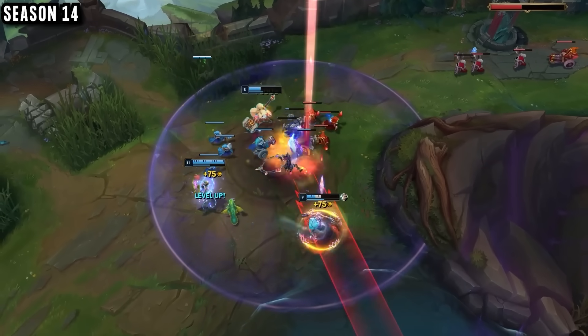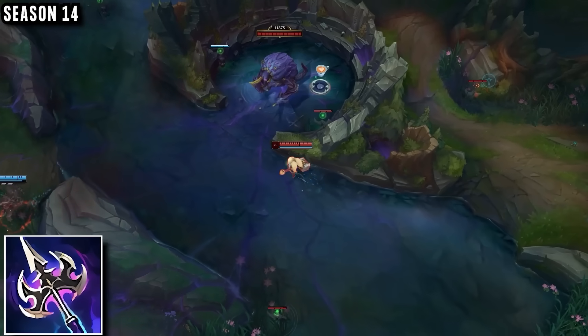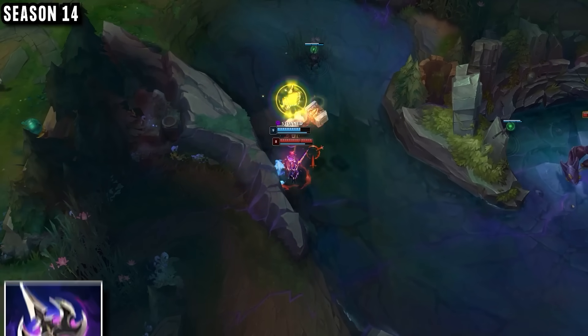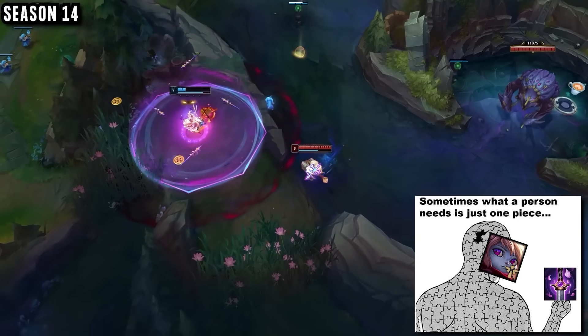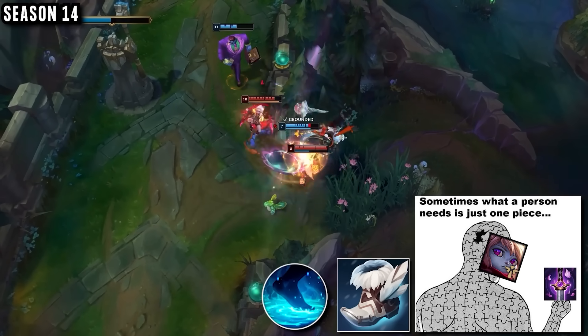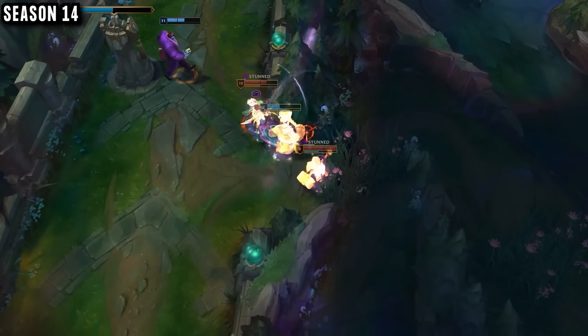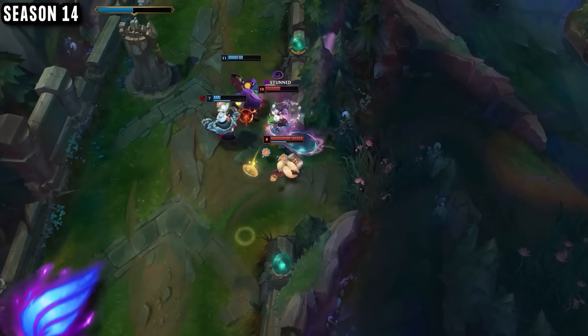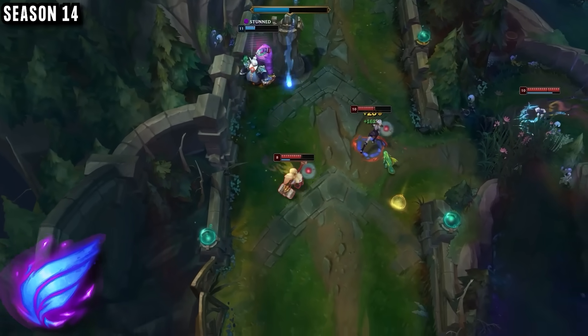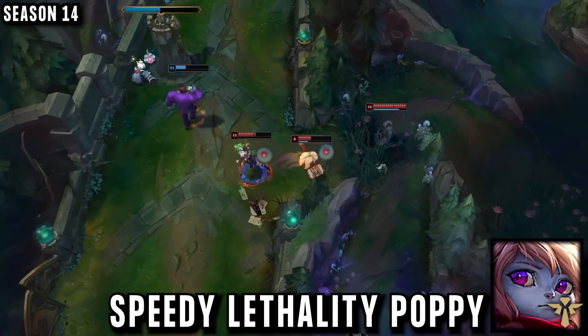In Season 14 all of this changed. He completely ditched jungle Poppy due to her favorite items, Prowler's Claw and Sunderer, disappearing. Umbral Glaive also became much worse, never giving him enough damage on support. So he decided to give Yuumu's Ghostblade a try, and realized that combining this speed with the cheapest boots and Water Walking in his runes gives him a stupid amount of roaming and flanking power, also taking Phase Rush to help with fast trades and repositioning. Speedy lethality Poppy support was born.